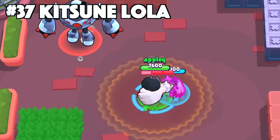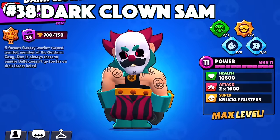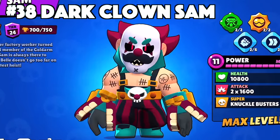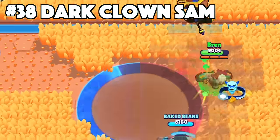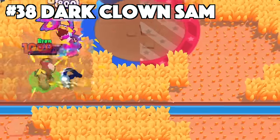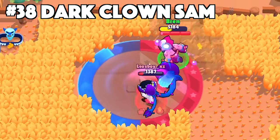Sam's best skin is Dark Clown Sam. Dark Clown Sam was released with the Bizarre Circus season and gave the community a lot of mixed emotions. You either loved it because you weren't afraid of clowns, or you hated it because you are afraid of clowns. Nonetheless, the value of this skin is unmatched. It's a super rare skin, but you also get the custom effects, animations, and texture for this good-looking skin.